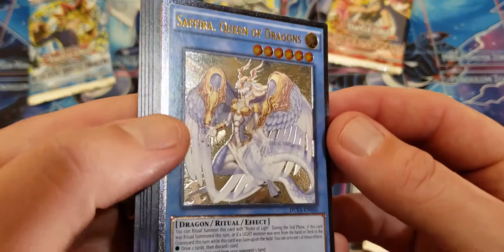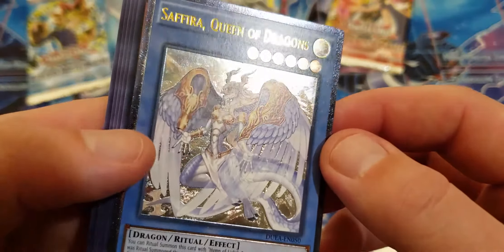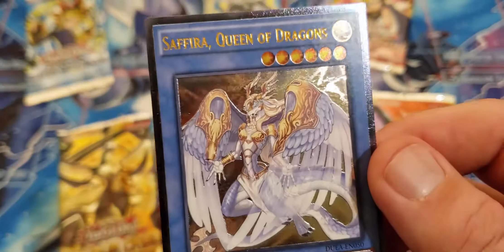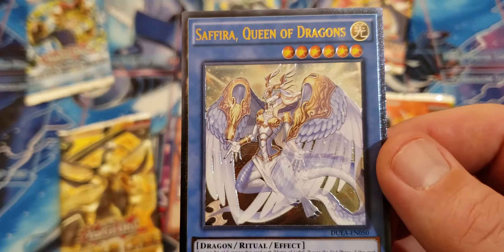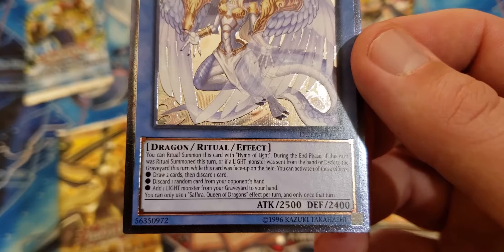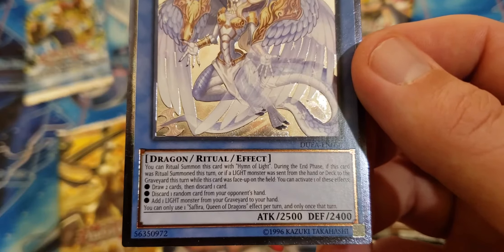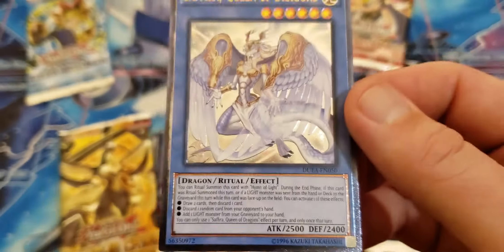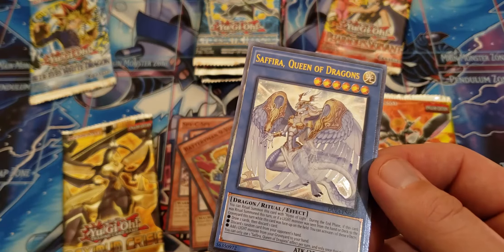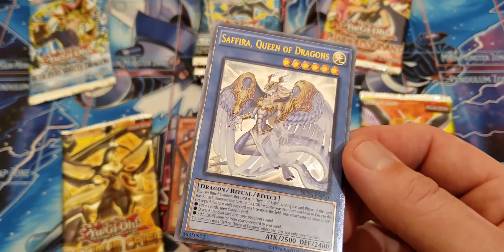Wow, that thing looks amazing — look at that! These are the ultra rares I love to get. When they've got that nice outline border — Saffira, Queen of Dragons. This card: if it was ritual summoned this turn, or if a light monster was sent from the hand or deck to the graveyard this turn while this card is face up, you can activate one of these effects: draw two cards and discard one; discard one random card from your opponent's hand; or add a light monster from your graveyard to your hand. It's actually a really good card. If I ritual summon this through Dry Shrines that would be super easy.